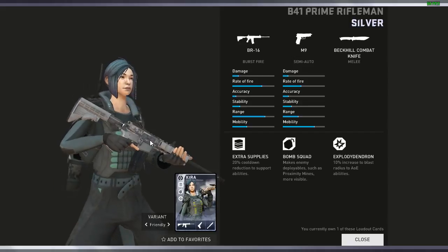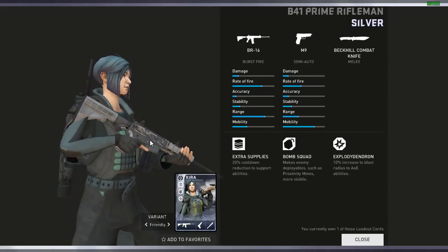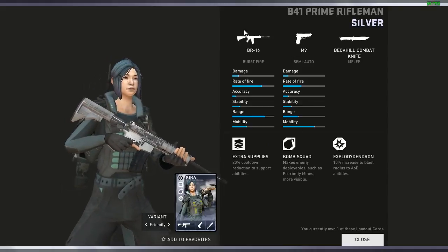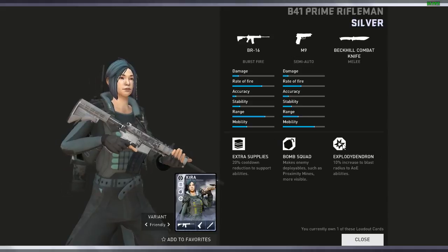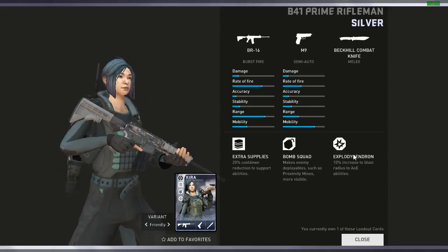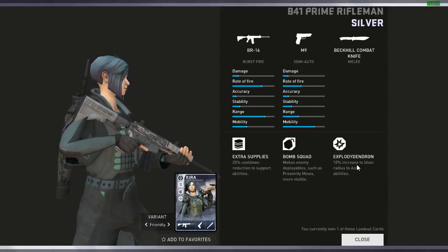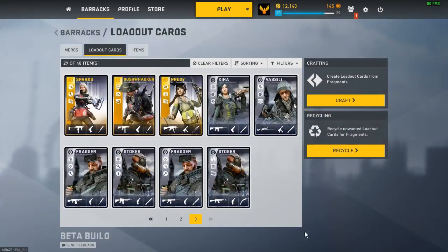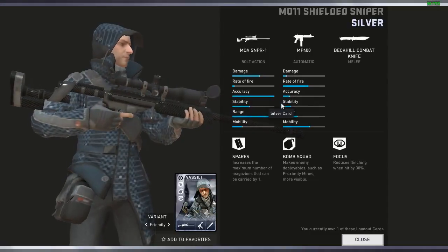Once you reach a certain level you have some standards — you don't really want to play with bronze or lower. It's cheap to craft silver and gold; cobalt is a different thing as I told you. For this loadout I like the BR16 and the M9, backhill combat knife — not the biggest deal but pretty decent. The perks are Bomb Squad and Exploded Dendron, which is really good because sometimes you near-miss an enemy with your laser, but this increases the blast radius of your laser by 10 percent, so it pretty much confirms the kill. Bomb Squad is one of my favorite perks because you can detect deployables like mines and such.